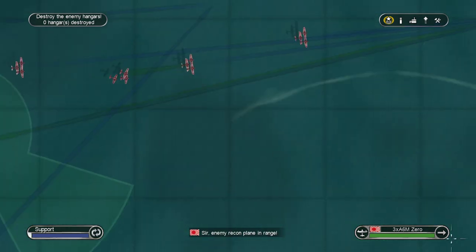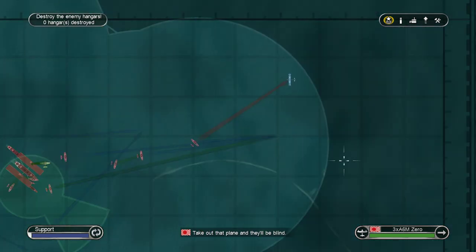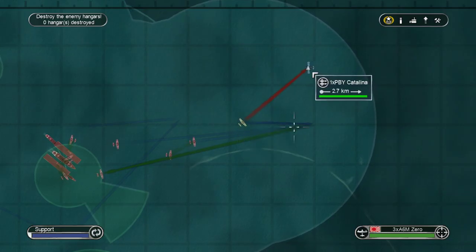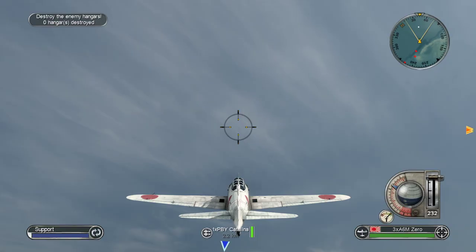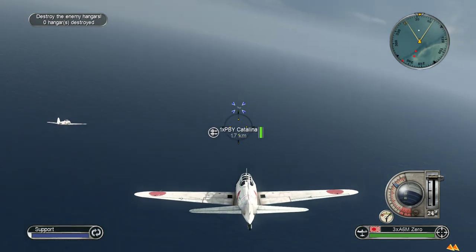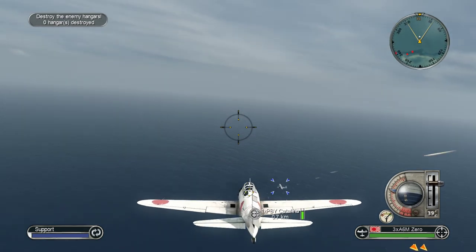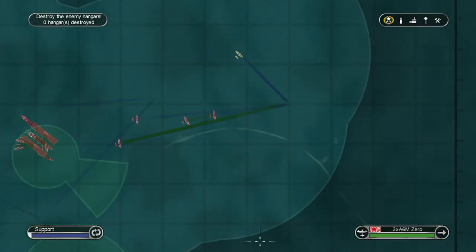Enemy recon plane in range — take out that plane and they'll be blind. Enemy planes are heading right towards us. Zero Squadron One, your target is a PBY Catalina — make sure it does not spot our fleet. Get that Yankee Air Pirate! Good shooting.